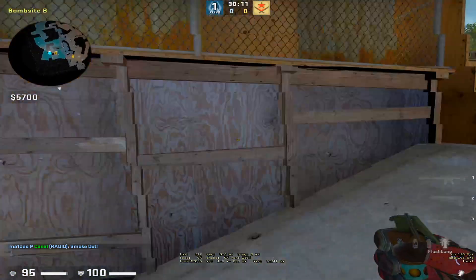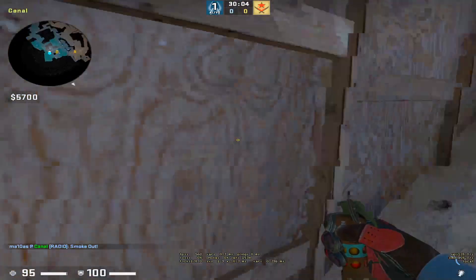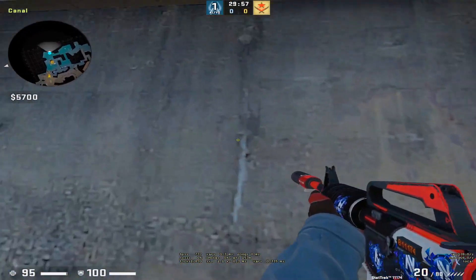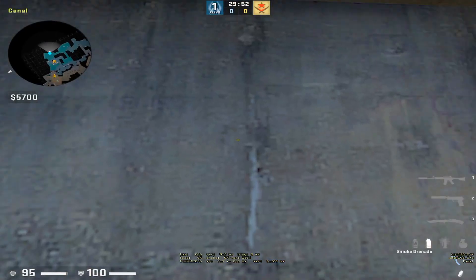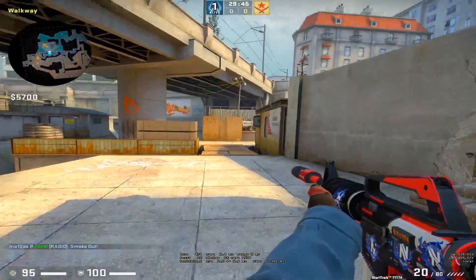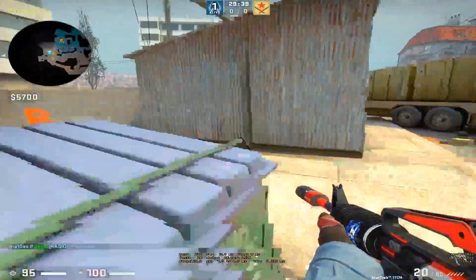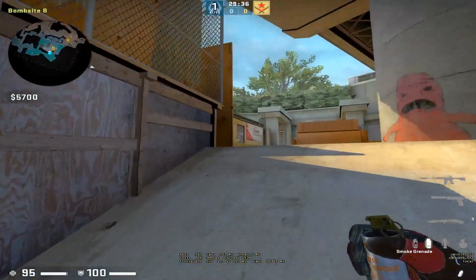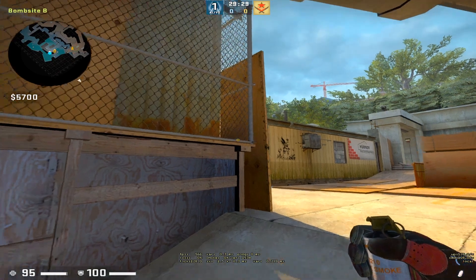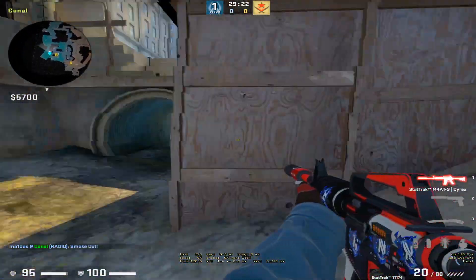If you wait till one minute ten seconds to smoke monster, you will have three smokes that last the whole round, and the T's have to go through your smoke at the end of the round, making it pretty easy to hold. If you only have two smokes you have to wait till 50 seconds, which is fine in most cases because you're still standing in a setup ready. If they go, you'll still have a good situation. As soon as the rotation player is leaving for A, you kind of have to smoke monster unless you are very confident - this is very key because it makes it so easy to hold B.